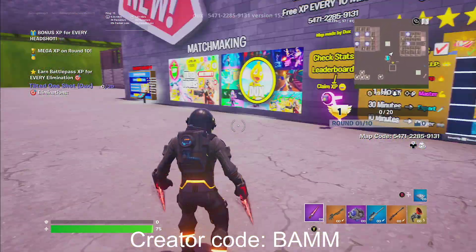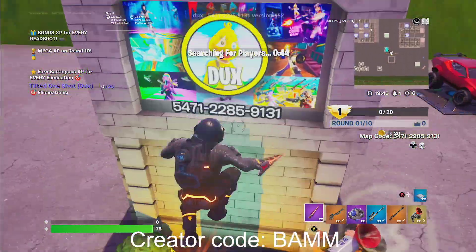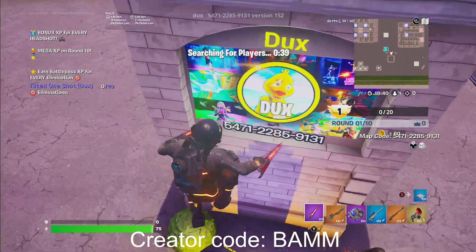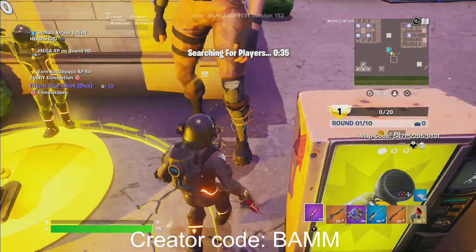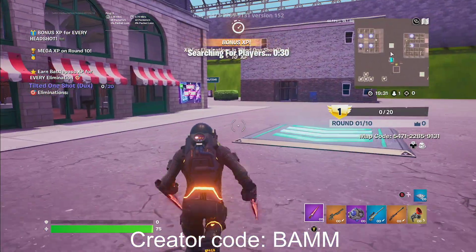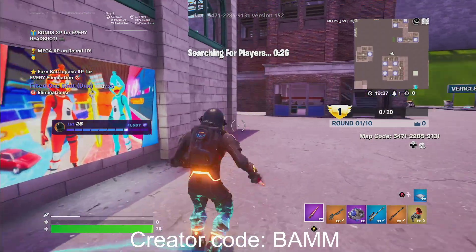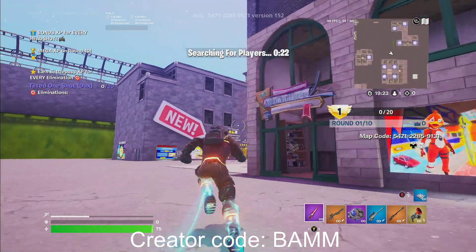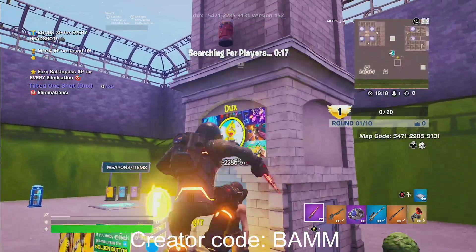What you guys are gonna wanna do is go straight over here. You're gonna see this, you're gonna jump on top, and you're gonna get some XP. Jump again and you'll get some gold. You'll get some more gold if you jump again, and you're just gonna keep jumping. You can also pickaxe this person for XP, as well as go over here — there should be an XP thing. Alright guys, we're just gonna go get some XP from the top over here.